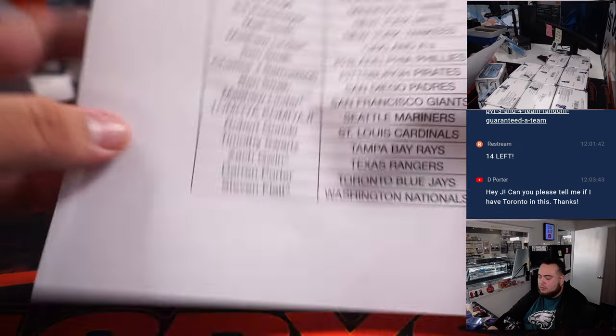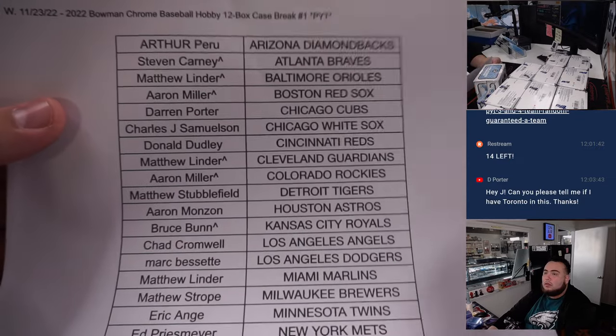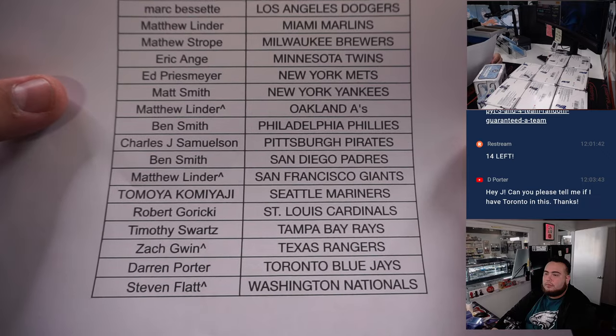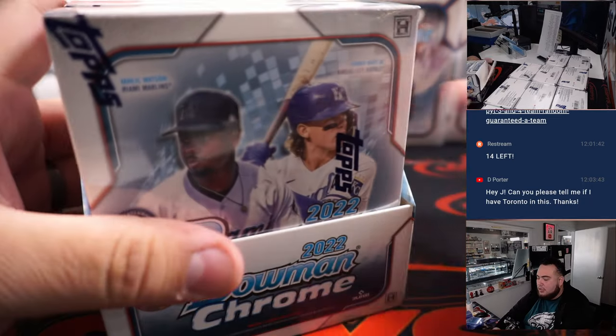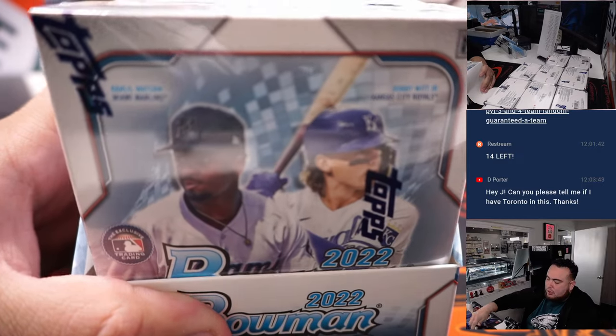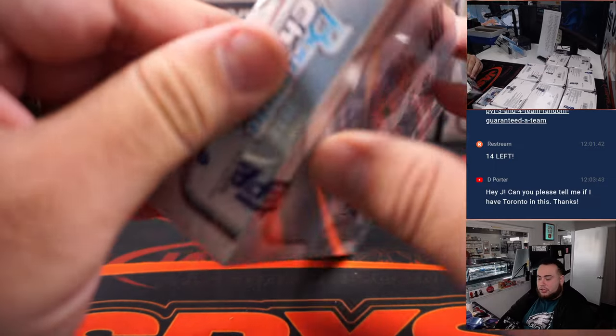Toronto Blue Jays, number one. Just copy and paste was already there. I can double-check for random teams, but pick-your-team is a little harder. Good thing is you have the proof, and if it was wrong, we can always just change the name.